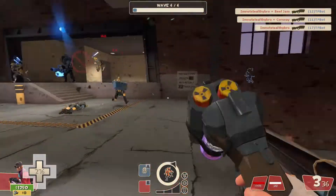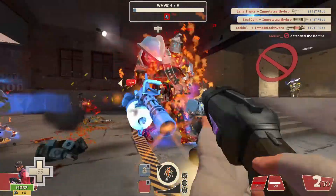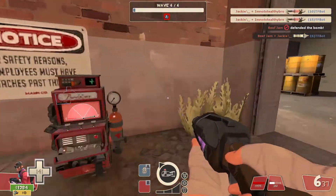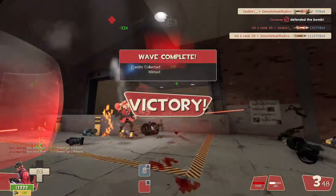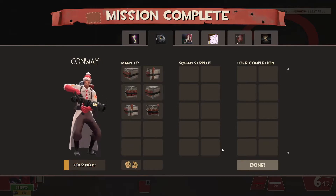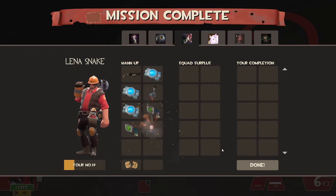If you're dying a lot, it could mean a couple things. It might just be that you need more experience — maybe it's your first or second tour and you're not yet familiar with it. On the contrary, it could be your teammates' fault, because as Scout, even though you want to get in there and do DPS, it's not necessarily your responsibility to do all the DPS. If your teammates aren't doing their job, that's why you might be dying.